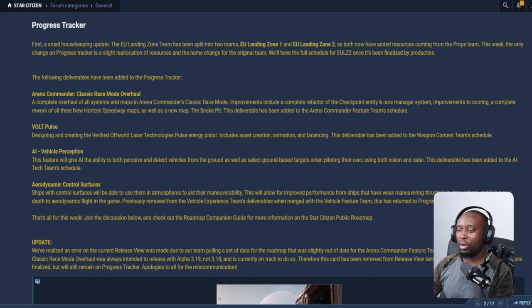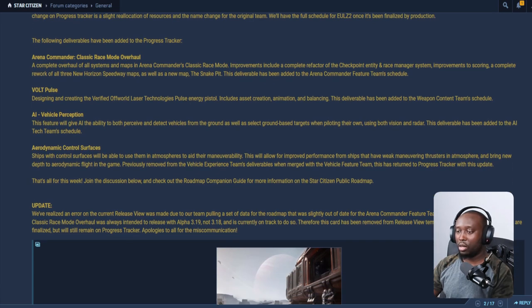So, Vault Pulse. Designing and creating a verified off-road laser technology — the Vault Pulse Energy Pistol. Includes asset creation, animation, and balancing. This deliverable has been added to the weapons content team schedule. They showcased a little bit of Vault's design language earlier on in the year and it looks really, really good. I think they're probably my favorite weapons manufacturer in the game, and I can't wait until we get our hands on their actual weapons.